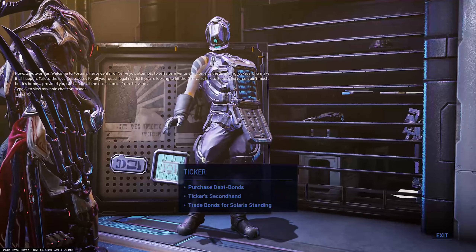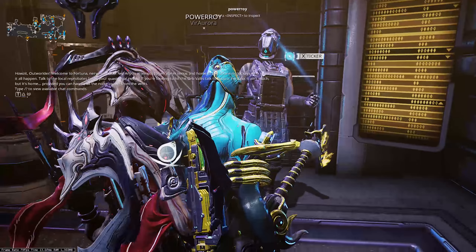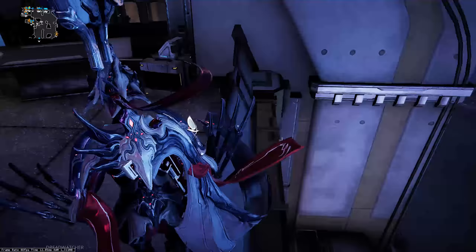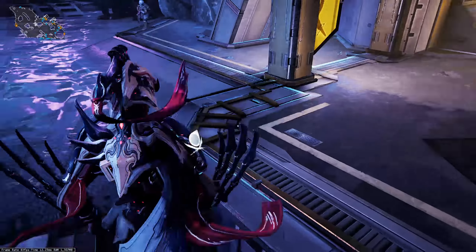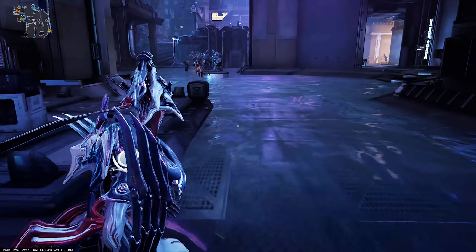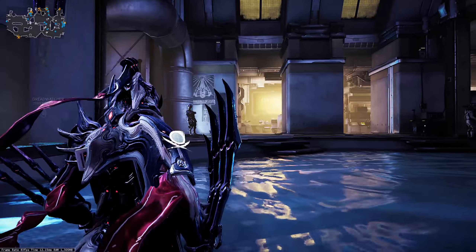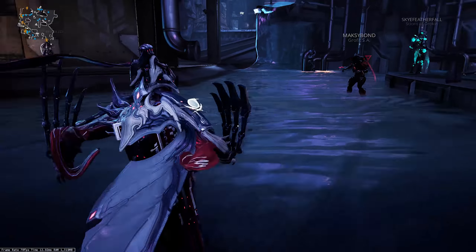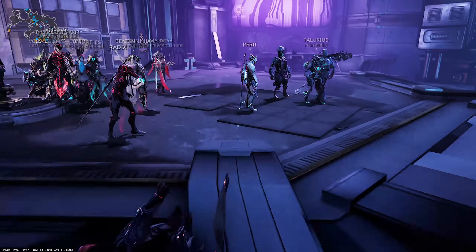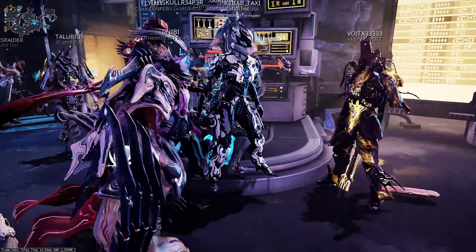That's a really quick way of getting all your standing done in a day, and I really like this. It allows you to turn some of your resources — stuff you don't necessarily want — like 15,000 nanospores or Oxium. I've got tons of Oxium and tons of nanospores; I don't really need them. Being able to turn those unwanted supplies into standing is really useful, and it gives you a reason to play the rest of the game.